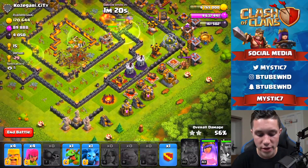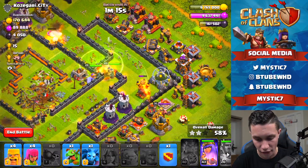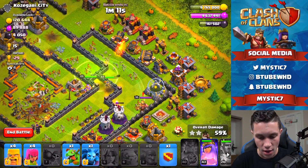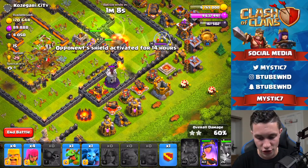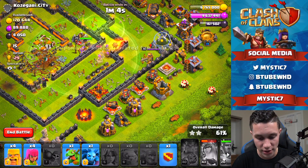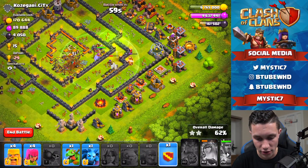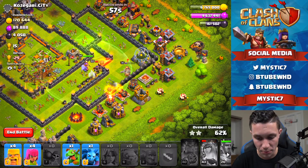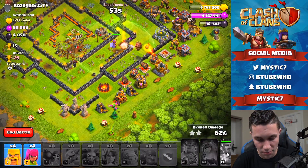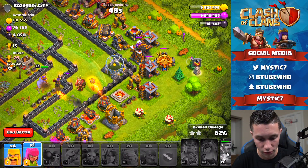I felt like we would easily grab the three-star but I'm not so sure now — it's going to be tough. If the Queen can take out a majority of the air-targeting defenses we won't have too hard a time. Queen's ability going now. We have pretty much everything down except this Archer Tower. Fifteen seconds left — putting in the Lava Hound and a Balloon there, Baby Dragon and Minion over here.